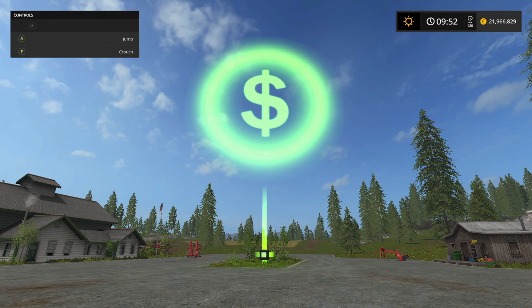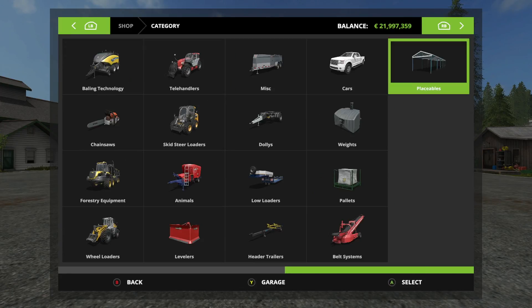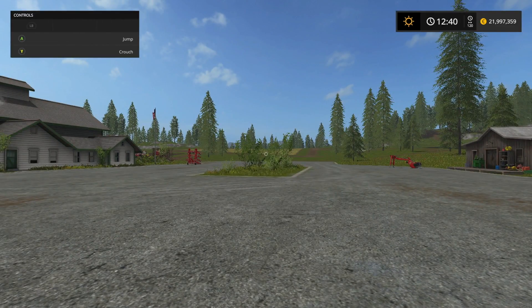And if you decided that you have more than enough money, you can simply sell the money cheat box and you will no longer receive any money.